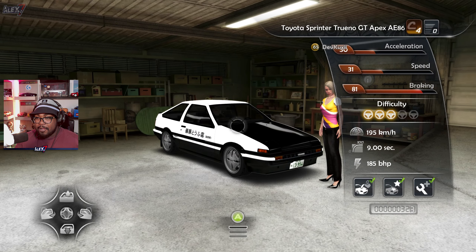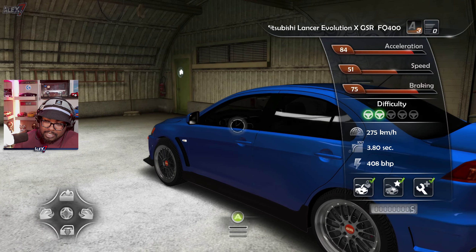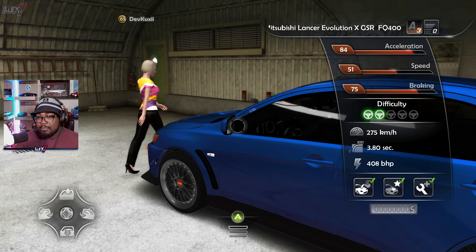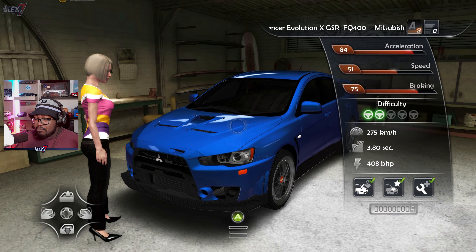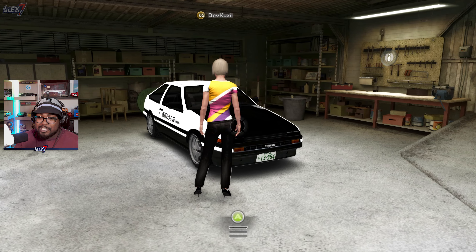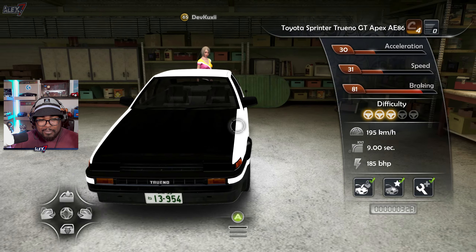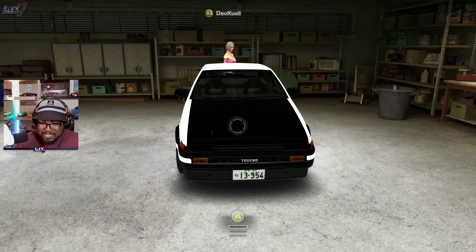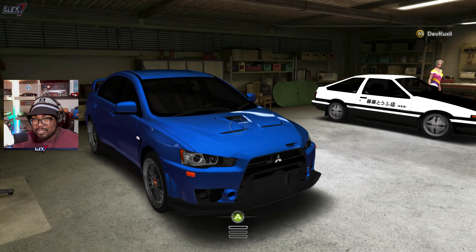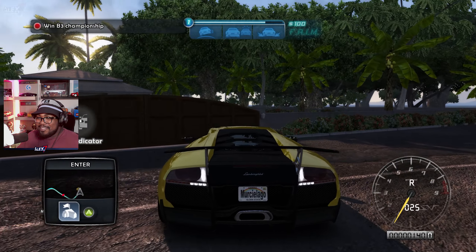Depending on what mod pack you have, this may or may not glitch. I can see two vehicles: the Mitsubishi GSR and the Toyota Sprinter Trueno. The issue is I don't think these are actually the cars that Cooksy has in the house — whether that will be fixed by release I'm unsure. If you have the mod pack installed you might see different cars. But regardless, house invites are working — Project Paradise 2 coming in Q1 2023, pretty cool.